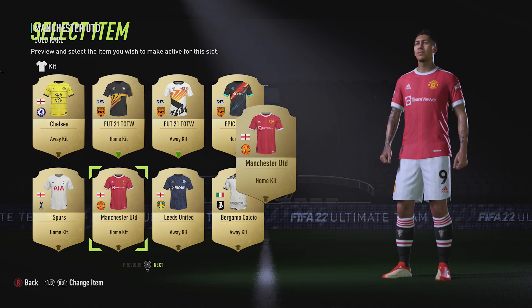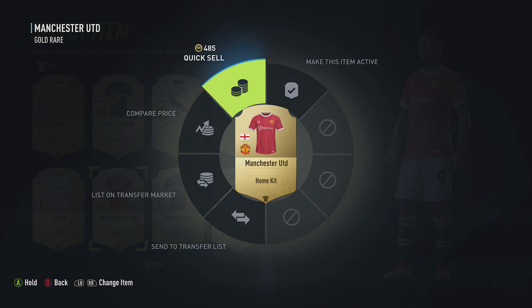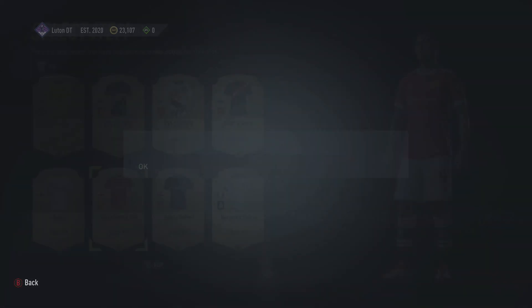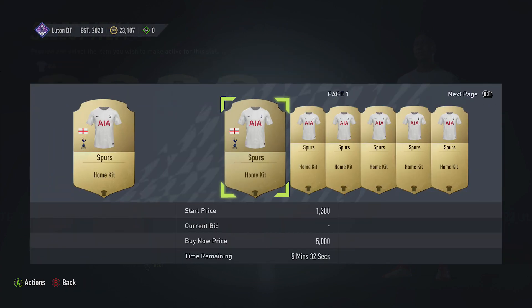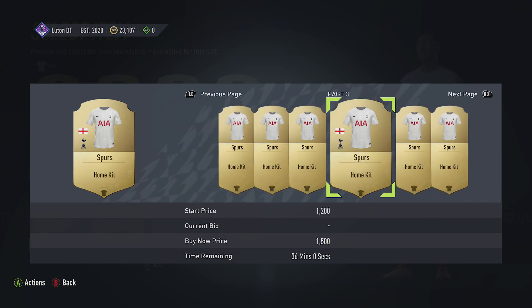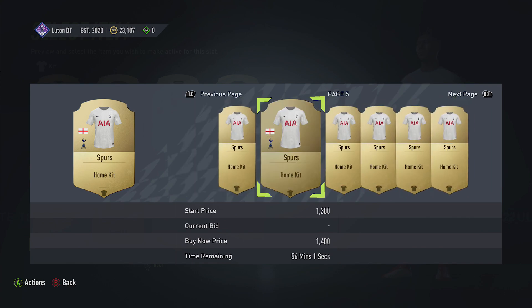There are a couple of things you can do here — some of these kits you can sell. Let's see whether this one is sellable. It is, so I could quick sell it for 485. I could also have a look at what people are selling this kit for, but nobody's got it on the transfer market at the minute, so that's probably not a good thing to sell right now. Let's have a look at the Spurs kit — compare the price — and there are a few listed at around 2,500, 1,800, and 1,300.